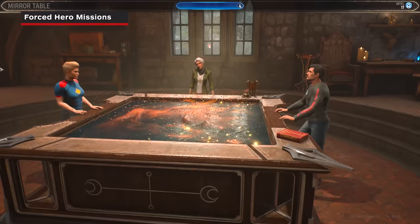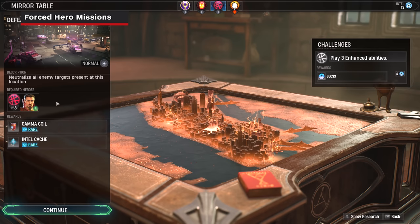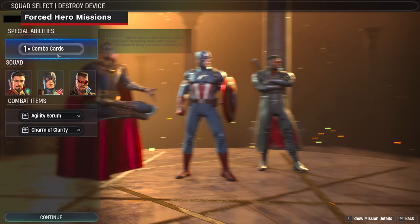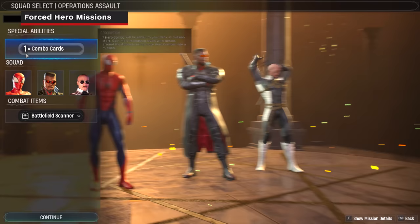In a handful of missions, you'll be forced to use certain heroes. We highly recommend picking the remaining heroes to compensate for the required heroes' weaknesses. For example, if you use Doctor Strange — who has great support capabilities but a low health pool and doesn't deal a lot of damage — you'd want to complement him with a tank like Captain America and a damage dealer like Blade. We have a more advanced tips video with other recommendations for different team combinations.